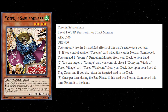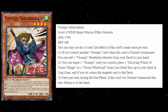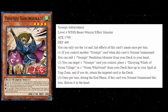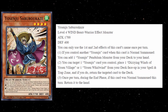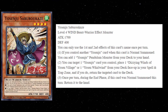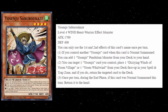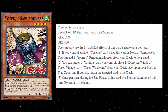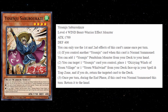The first and second effects are both hard once per turns. The first effect says if you control another Yosenju card, when this card is normal summoned, you can add one Yosenju Pendulum Monster from your deck to your hand. The second effect says you can target one Yosenju card you control, place one Dizzying Winds of Yosin Village or Yosin Whirlwind from your deck face up in your Spell and Trap Zone, and if you do, return the first targeted card to the deck. You can see that this card benefits when you summon it off of one of your Commas, because then this guy gets to add a Pendulum Yosenju Monster straight from your deck to your hand.